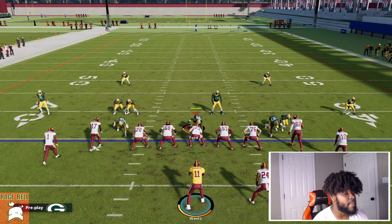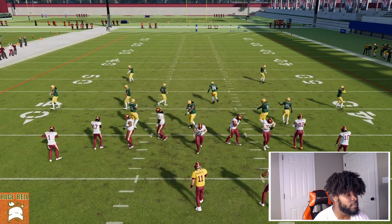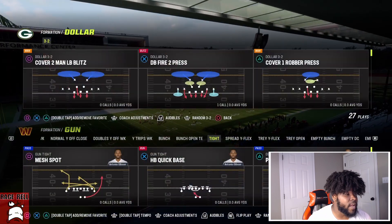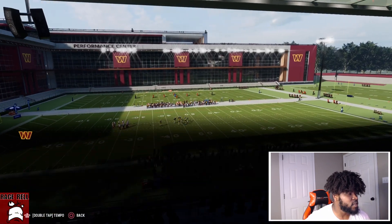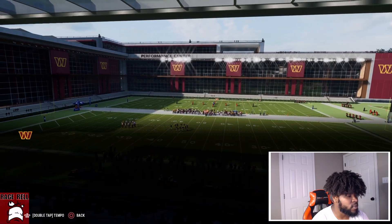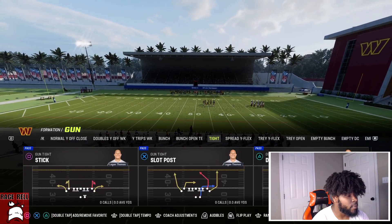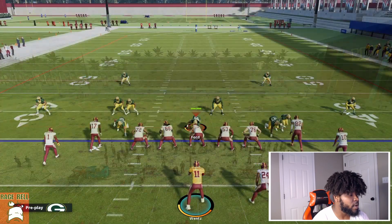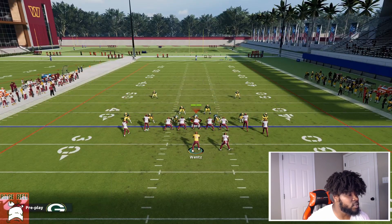We're going to come out in Cover 3. First and foremost you really want to establish the run. I actually want to put in Read Option just so you can see what it looks like. We'll go back to Cover 3 Buzz and sub out Base. We're going to put in the Read Option and come back out in PA Cross.